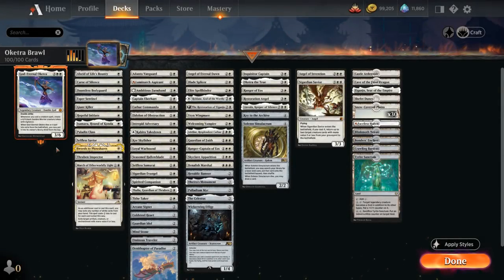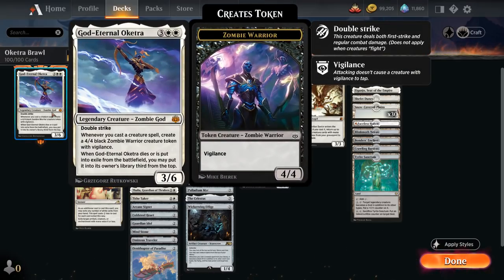Hello and welcome to another Historic Brawl Games video. Today I'm taking a look at a mono-white God Eternal Oketra deck as voted on by my supporters on Patreon, featuring the 5-mana 3/6 legendary zombie god with double strike. Whenever we cast a creature spell, we create a 4/4 black zombie warrior creature token with vigilance. When Oketra dies or is put into exile from the battlefield, we may put it into our library third from the top, in addition to potentially sending Oketra back to the command zone.